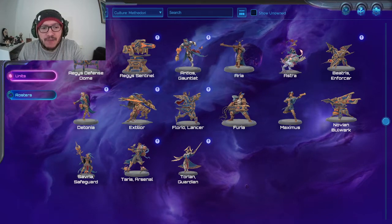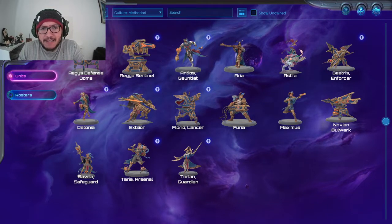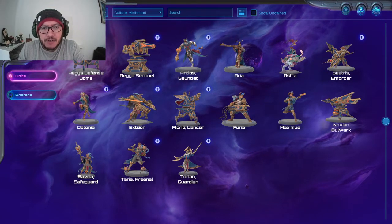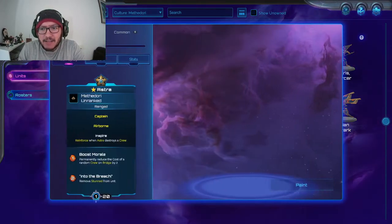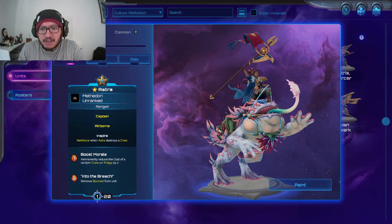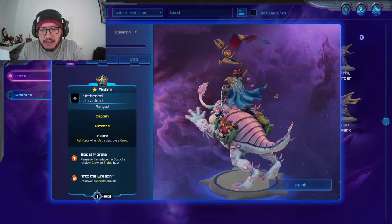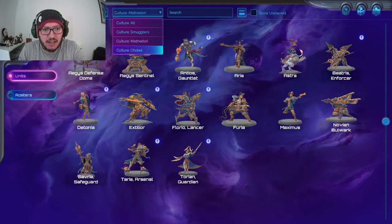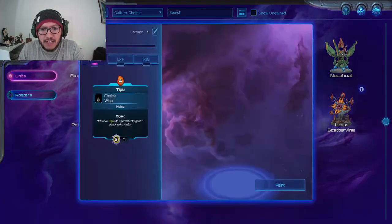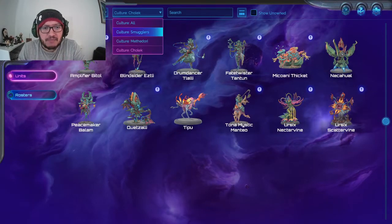I thought these are all kind of mech-based — mechs or human meets mechs. And I see Astra's also here as well. I find that a bit odd because she's using one of these creatures and she's using bugs, so I keep thinking should she not be alongside the Cholec, which seemed to have a very similar aesthetic. But who am I — they've got a specific story.